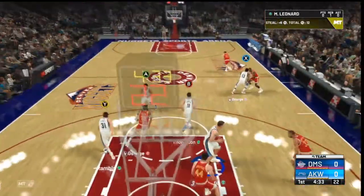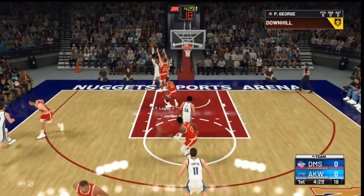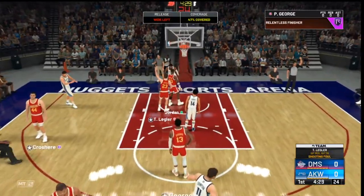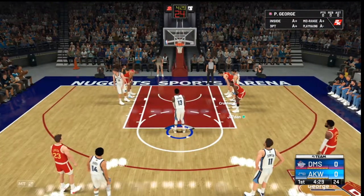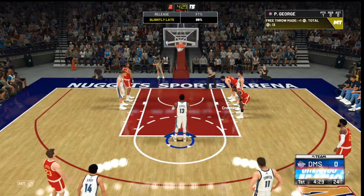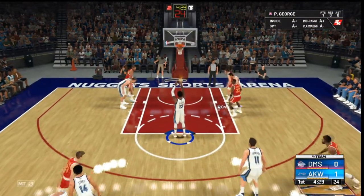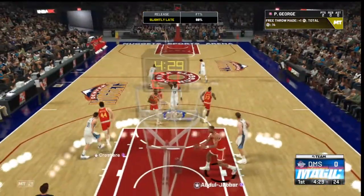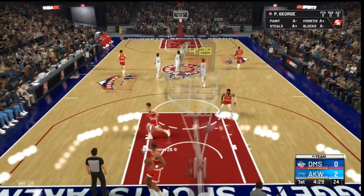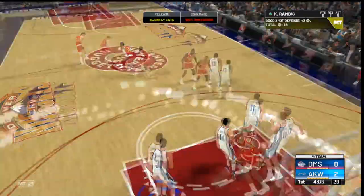We just got the ball back from a steal with Myles Leonard, now attacking the paint with Paul George — and we get the foul! Two first free throws of our series with Paul George. First one is a make, second one as well. We don't want to shoot below 80% or we get a downgrade. The first two points on the ball go to Paul George!